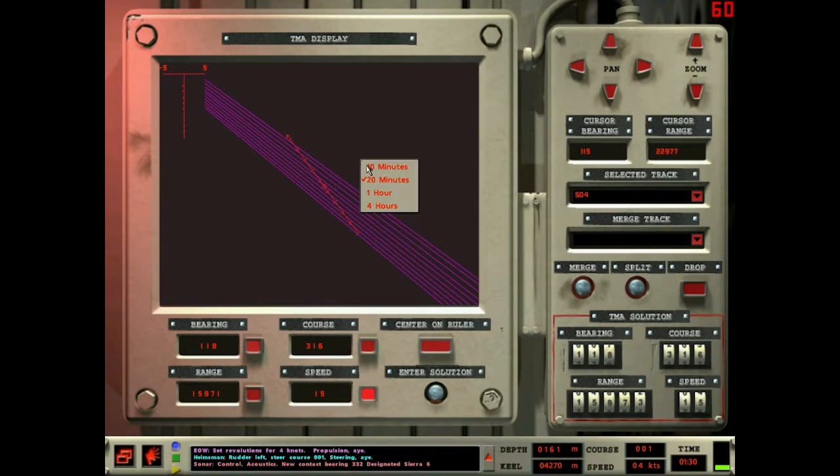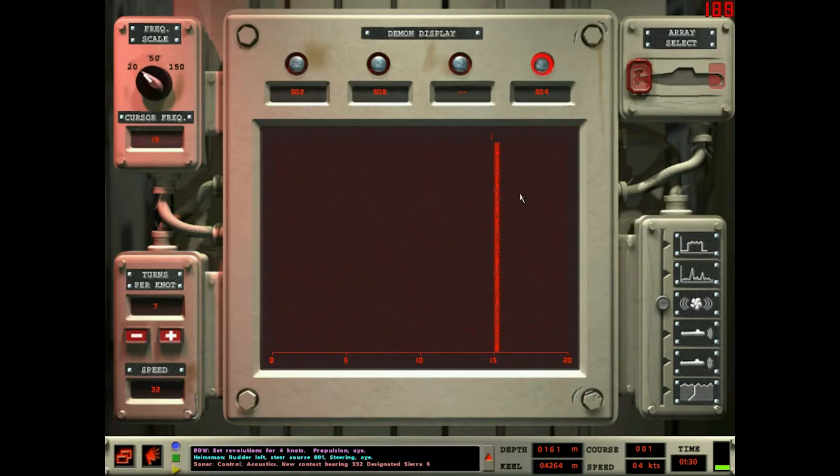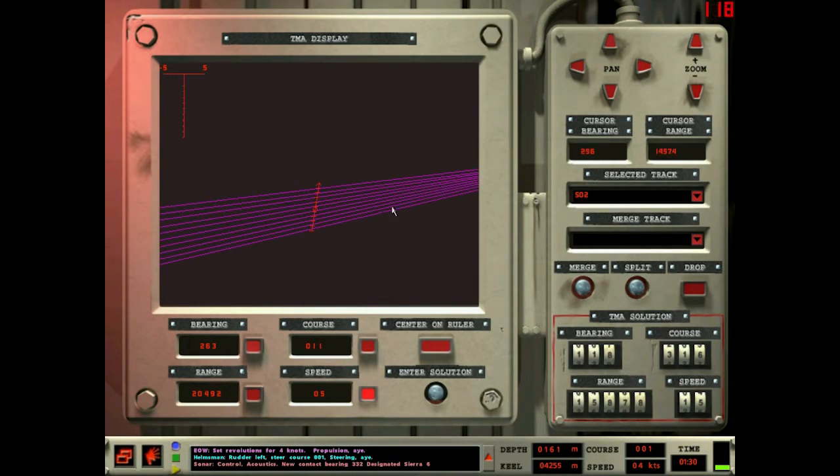Still no new data on Sierra 4 — last update 10 minutes ago — which is interesting because he's flanking at 32 knots now. Sierra 2 is still chilling... and now Sierra 2 is running as well, at 30 knots. Let's say due west at 32 knots — enter that solution. Same for Sierra 4: turn him around, running about 32 knots the other way.